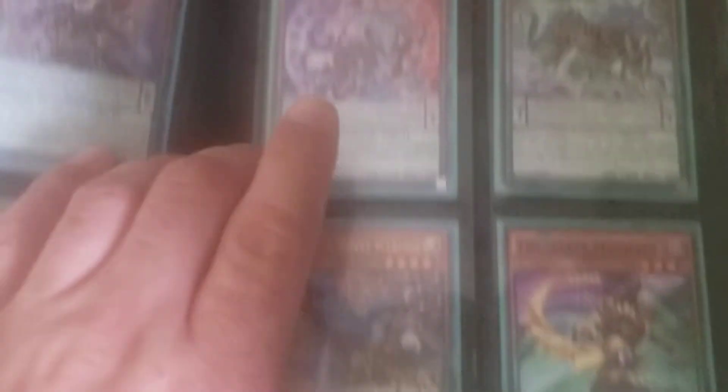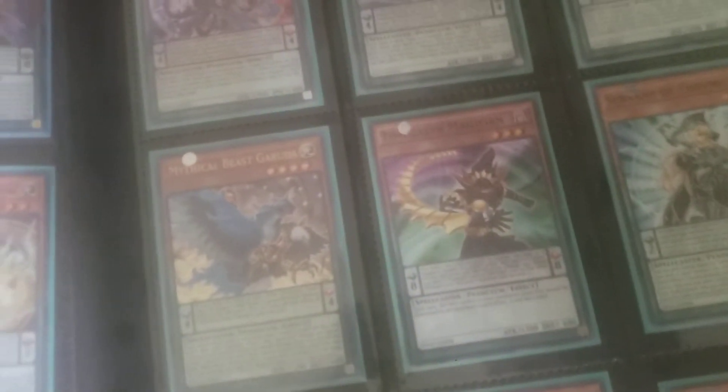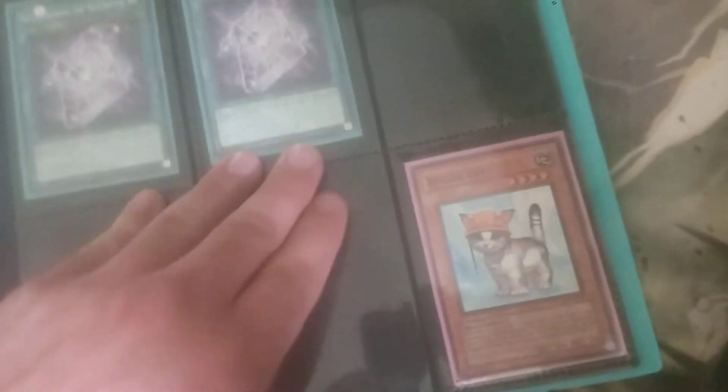I only have one Jackal King — I could get another one if you need it. Everything aside from Jackal Kings and Master Services, I think, are lowest rarity. The Rescue Cat's a little light play — that goes with the wind-up core here. I love wind-ups, but I could not for the life of me make them consistent enough to play.